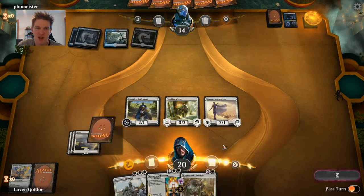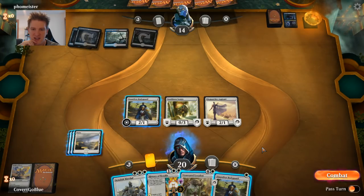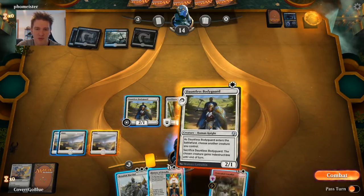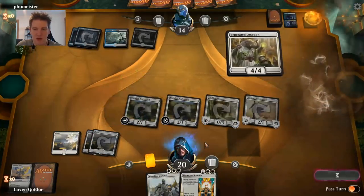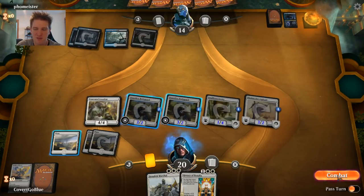Now we know these are in the deck — it's a pretty solid bet to play around them. With my opponent tapped this low, we could play the Venerated Loxodon and super-pump the team. Another thing that does is insulate a bit from Ritual of Soot, because a Bodyguard can protect another creature and Venerated Loxodon survives Ritual of Soot. So we'll play another Dauntless Bodyguard — this one will defend the Snubhorn Sentry — then we'll play the Venerated Loxodon.